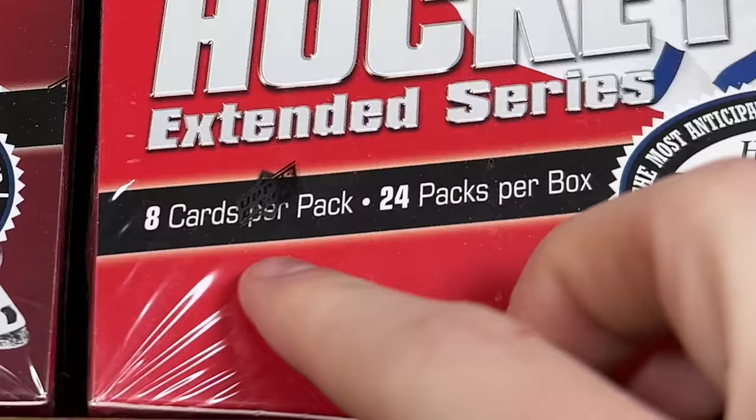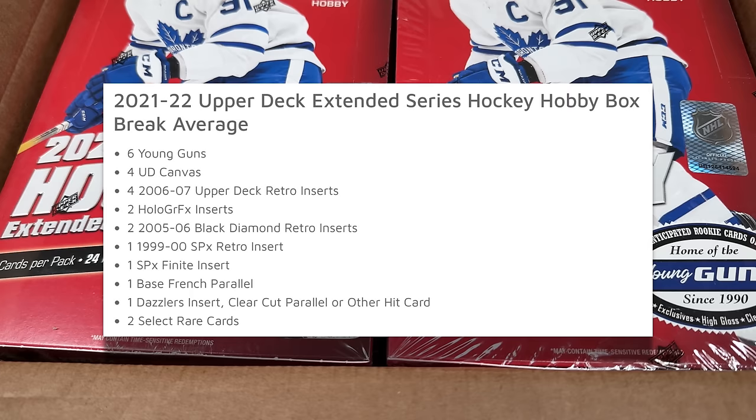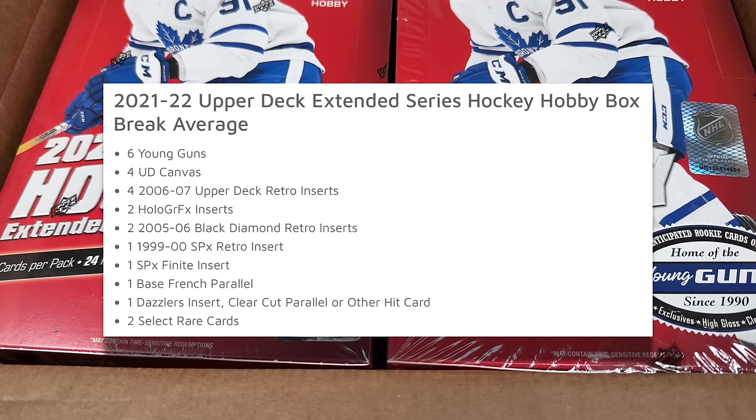Should be getting 6 Young Guns, which isn't true for 2022-23 or 2023-24. There are 4 canvas cards, 4 to 6 or 7 retros, 2 holographic inserts, a 506 Black Diamond Retro insert, a 99,000 SPX Retro insert, a base French, 1 Dazzler's clear cut parallel or other hit card, and 2 select rare cards.